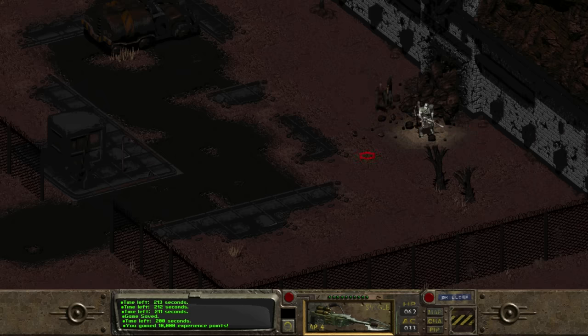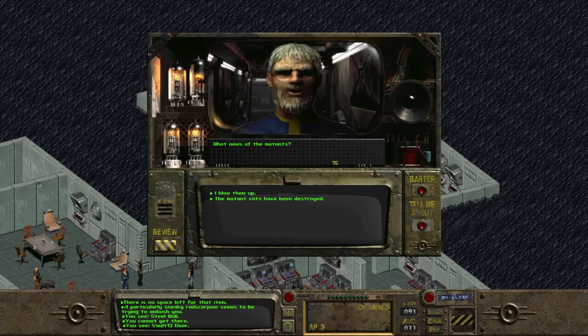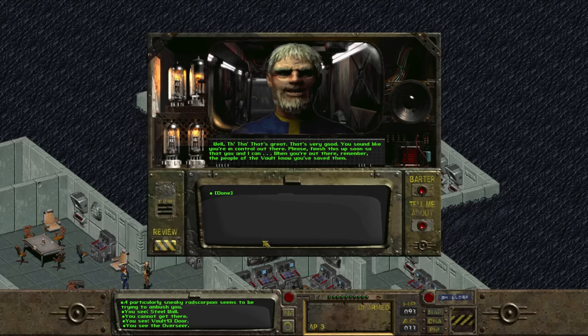We head back to Vault 13 to check in with Overseer Jakorian. He asks about the mutants, and we tell him we blew up the base. But then: "What about the mutant leader? What about this so-called master?" We admit the master is still alive. Jakorian insists: "He must be stopped. The Vault will not be safe until the master is dead." Nothing's enough for this guy — we fixed his water purifier, destroyed the mutant factory, and he still has more work for us. We tell him we'll take care of it soon.